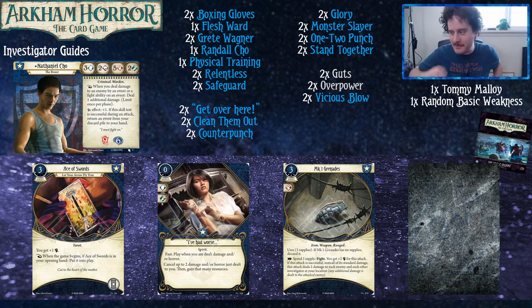Ace of Swords — how can a card make you better at fighting? Don't ask, just do it. You don't need any other tarot, so Ace of Swords is a good way to have seven combat when you attack with your boxing gloves, not including any allies. I've Had Worse is a spirit so you can grab it when you need to, and the upgraded level two version also gives you money. Grenades — when you're in the arena sometimes you just need to do what you need to do. It's a weapon that doesn't take up any hand slots, and it's very good at clearing out large amounts of mid-size enemies, which Nathaniel is decidedly not great at. Just warn the other players before you throw grenades so they can get out of the way first.